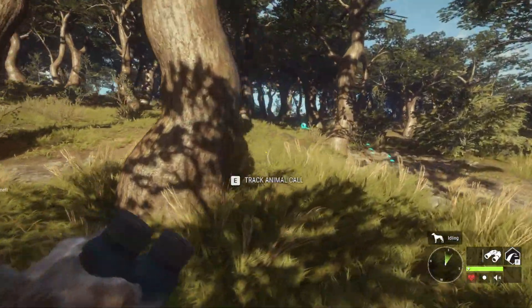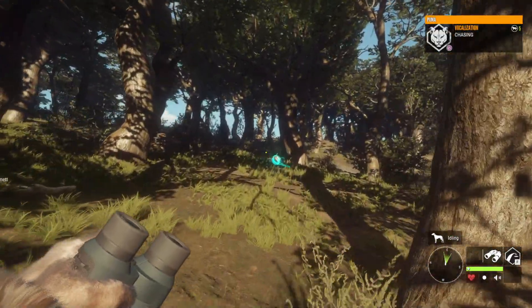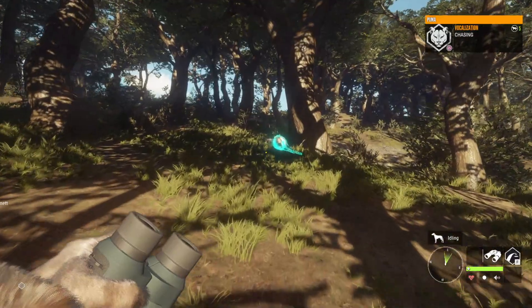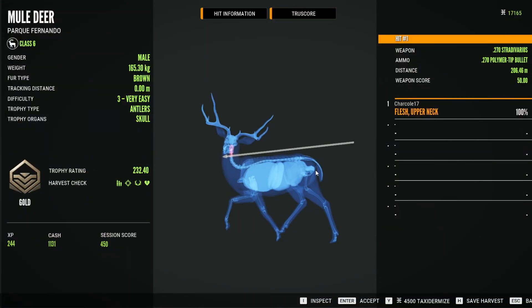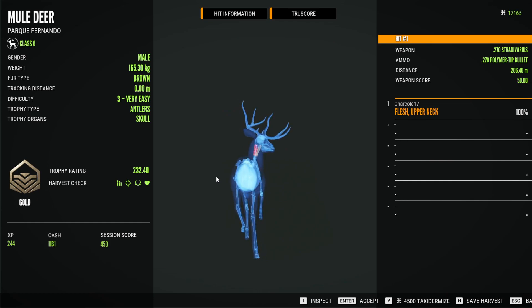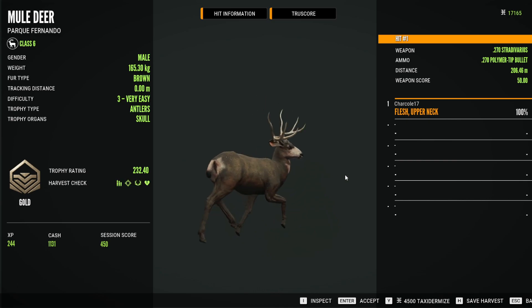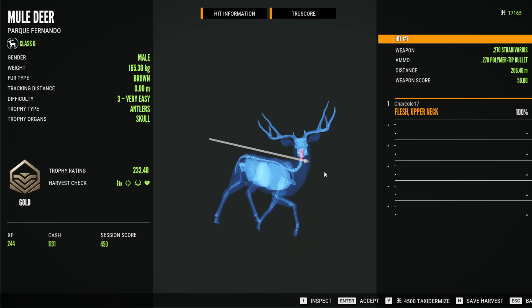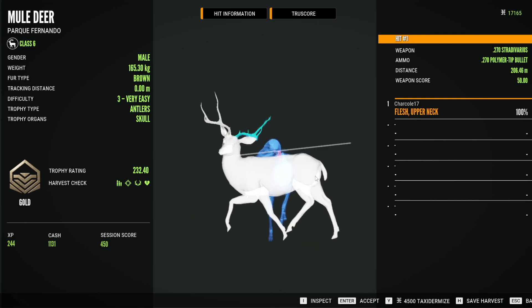Our mule deer should be laying just up here — and there he is. Let's see what he looks like close, and I kind of want to see what kind of shot I did. I hit the upper neck — it was actually a good shot. I kind of got lucky; I was off to the side a little but got it in there. A .232 is a pretty nice level 3. Just really widespread, weird looking deer like that — that's pretty cool. It'd be cool to get a rare like that, just for some variety in the lodge.